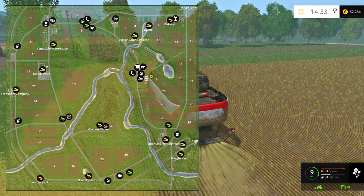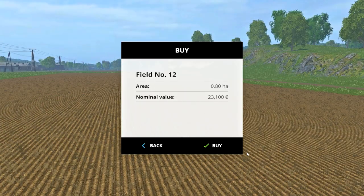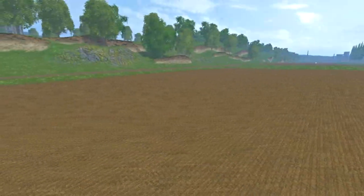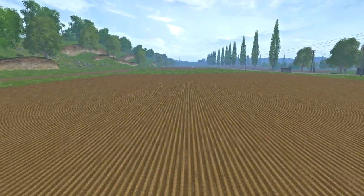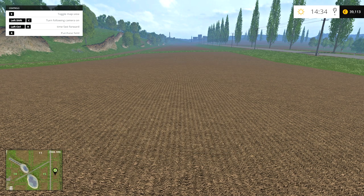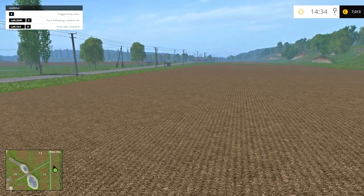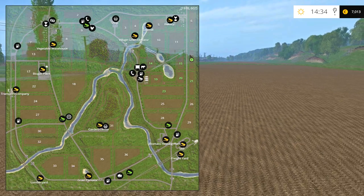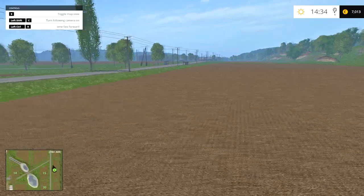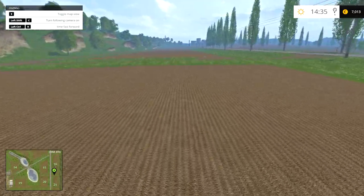Let me see if I can already buy field 16, maybe even field 12 — that's gonna be an awesome, very big field. Field number 12 costs 23,100 euros, so let's buy this. And let's try to buy field number 16 — okay, this is 32,100 euros and we have 39,000, so let's buy this as well. Now we have 7,000 left, and I think the last field, number 6, costs around 30,000, so we will have to sell two more trailers of canola.